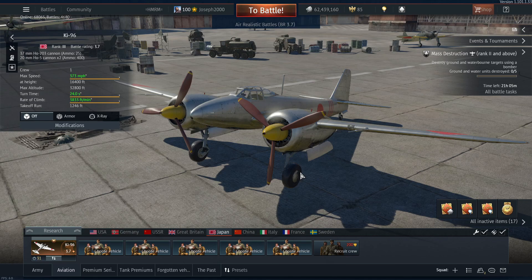Personally, I'd only get it at a discount — 800 Golden Eagles is more than fair for this sort of aircraft. I think you'd be better off getting Japa Wolf, the A7M1, or even the Ki-61. Now before anyone jumps in the comments — I do not think this is a bad aircraft. I think this is an incredible aircraft.